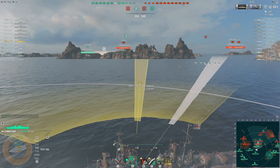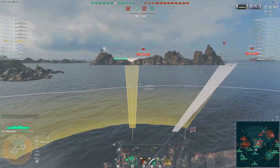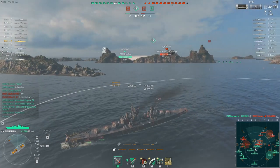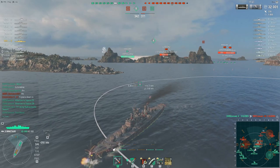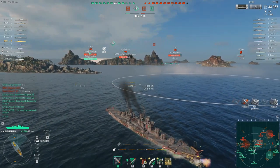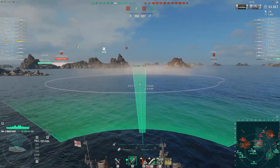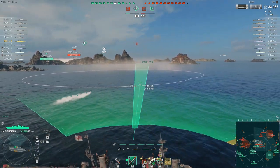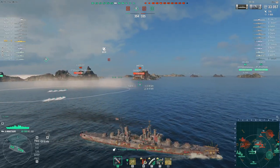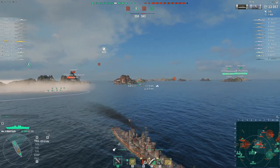The enemy Minotaur was briefly spotted pushing in on the right side of the capture point, and it makes me a little apprehensive that he has gone dark. A Yamato was briefly spotted too. I'm going to fall back and relocate behind my smoke screen — I wouldn't go as far as to say my spidey senses are tingling, but I'm wary of where that enemy Minotaur is and I don't want to get caught by surprise. I drop another couple of sets of torps on that corner just in case, and there's the enemy Minotaur — he was pushing forward.